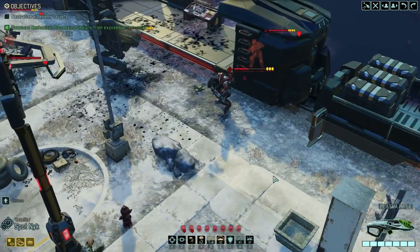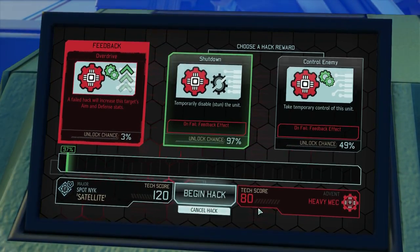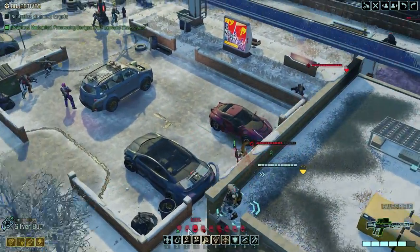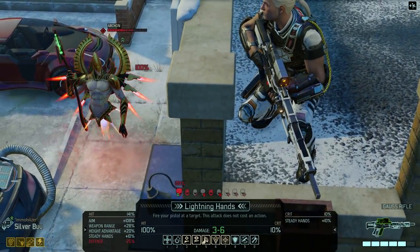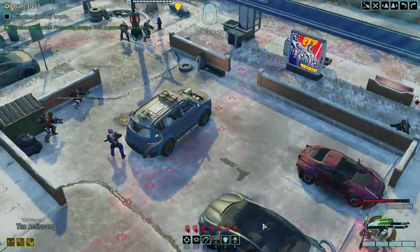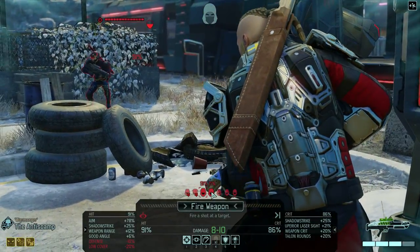Let's see if we can take control of this guy. I could stun it with near certainty — 97% — but we will not be able to take control of it. Man, these are a lot of enemies. Does this specify I have to use the sniper rifle? So I can't use the pistol shot. I've got Anti-Scamp here — some good crit chances, 91 on that guy.